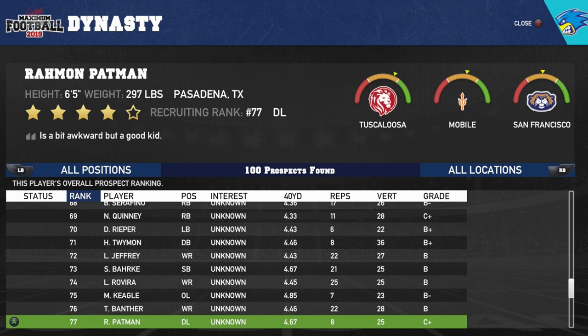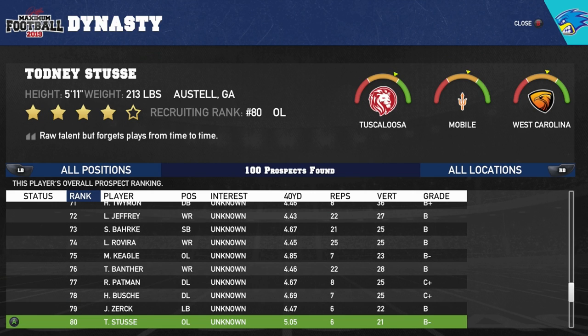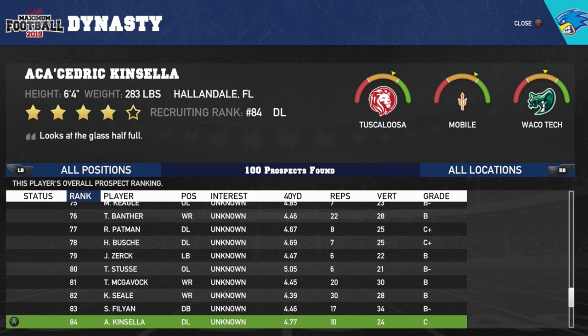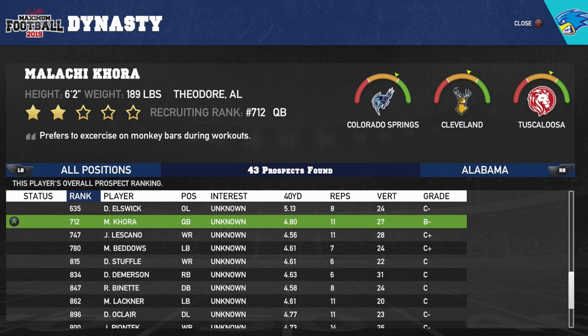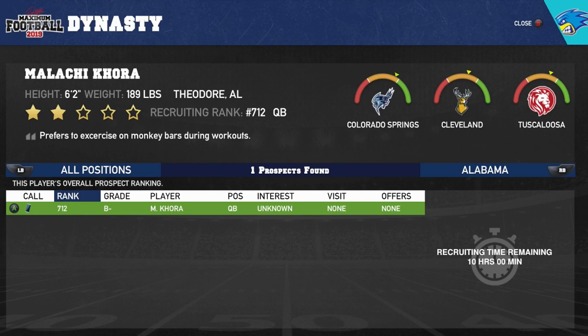These names are wild — Lilyon Jeffrey Sanchez Baharque, Mucky Kegel, Toronto Banter, Raymond Patman Hogan Buce, Jabory Zerk, Toddney. Can we just get a Carl or something? You can register players as well, though I wish it would show me all the quarterbacks at once. Malachi Cora — a two-star from Theodore, Alabama, which is actually a town in Mobile. He prefers to exercise on monkey bars during workouts. Let's go Malachi! We scouted him to our board.